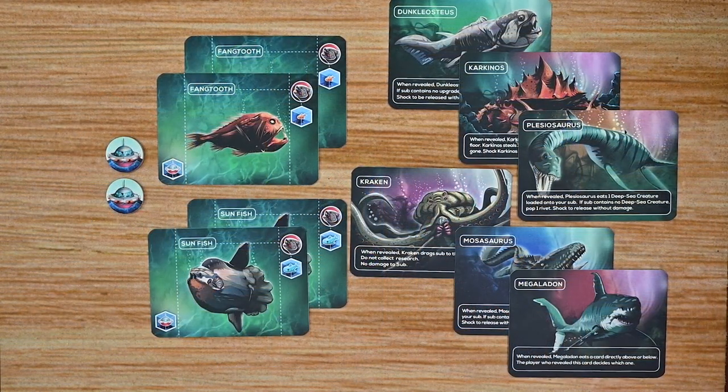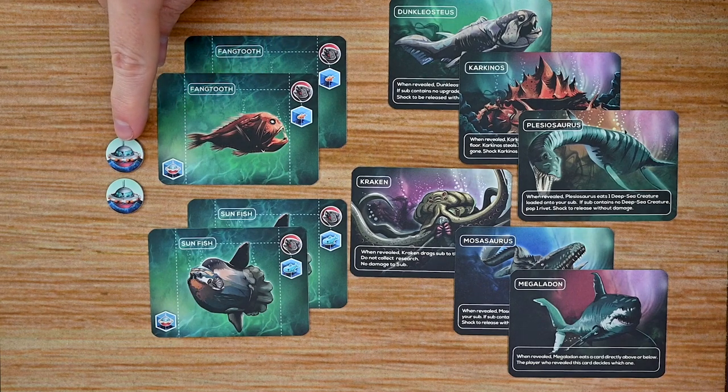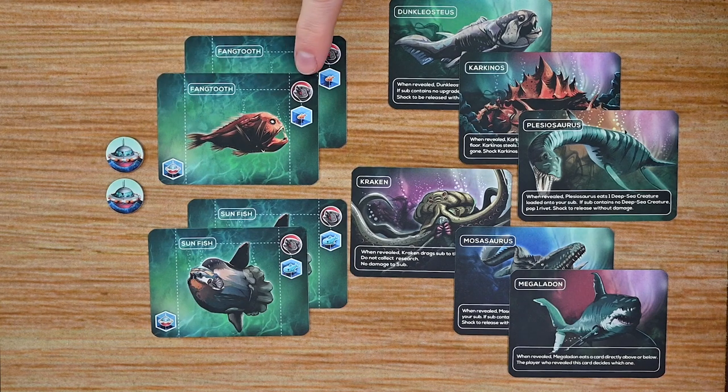I also get to show you one of the first stretch goal expansions planned for the game: Creatures from the Deep. This expansion includes four wild creatures that you can use either to build a research station — which lets you gain an extra research token if you spend an extra turn at the bottom of the sea — or use as a wild at the end of the game, counting for any type of sea life.